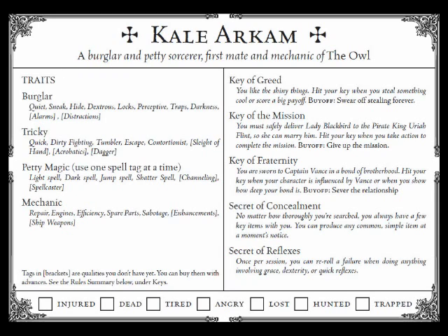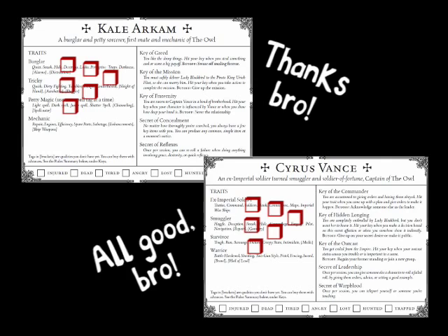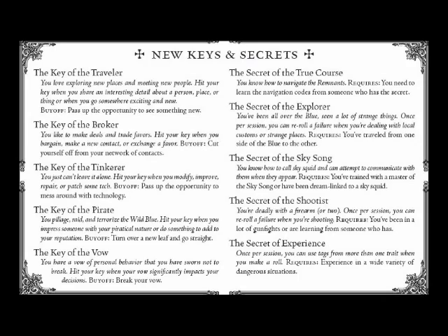Suppose the player for Cale rolled 6 dice with 3 successes — the game master declares that the lock is open without alerting the guards, and both players of Cyrus and Cale are down to 6 pool dice each. What happens when you run out of pool dice, and how do you advance your character? The rules explain it this way: when you hit a key, you can do one of two things — take an experience point, or add a die to your pool, up to a max of 10 dice. If you go into danger because of your key, you get two experience points, or two pool dice, or one experience point and one pool die. When you have accumulated five experience points, you earn an advance. You can spend an advance on one of the following: add a new trait appropriate in context, add a tag to an existing trait, add a different key, or learn a secret that makes sense in context.